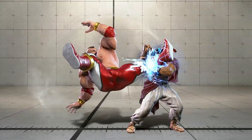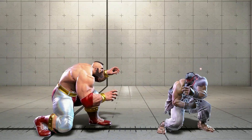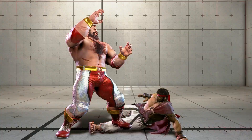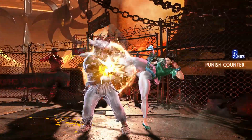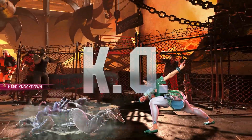The added block stun also makes certain punishable moves safer, expanding your offensive options and sometimes even baiting opponents into pressing at the wrong time. Learning how to take advantage of the Burnout state and managing your resources well will drastically improve both your defense and offense in Street Fighter 6.